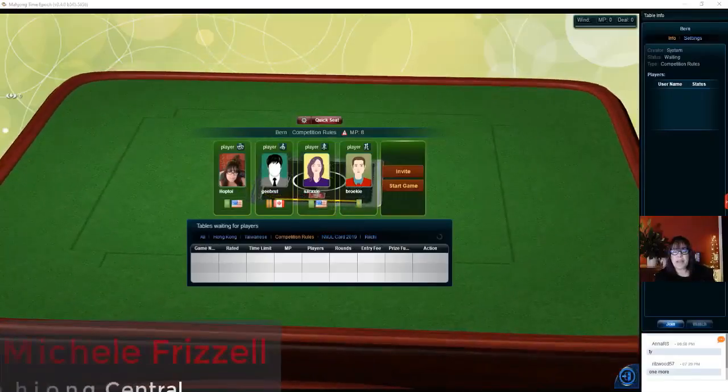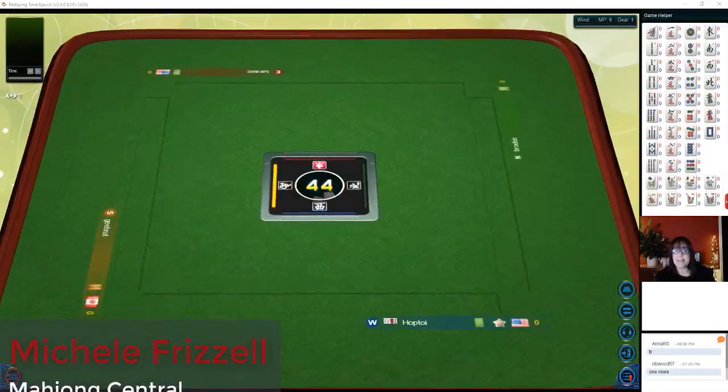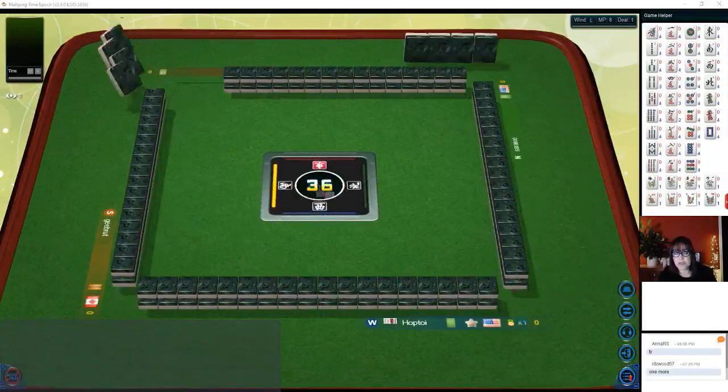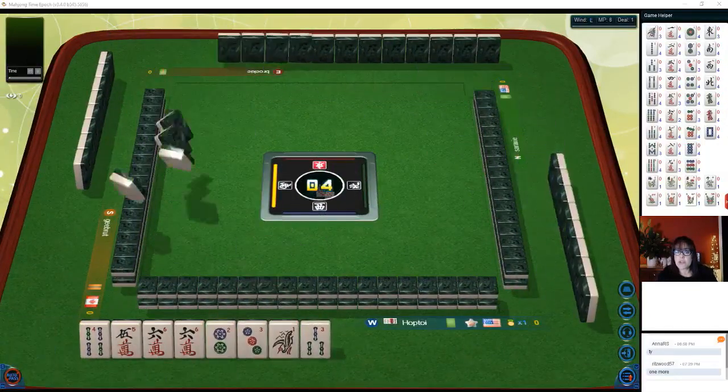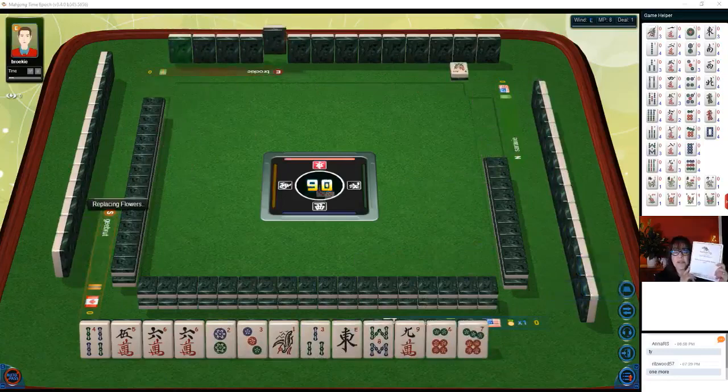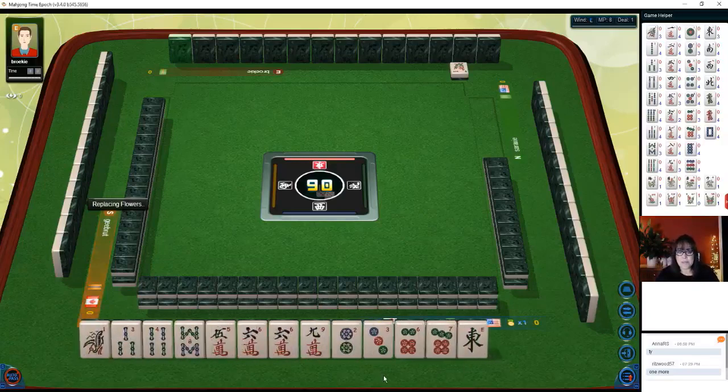We are launching into a table at Mahjong Time in this strategy theory session. We're going to be playing Mahjong competition rules. If you're new to this version, there is a link in the video description below to an introduction. There's also a link to a quick reference which has all the scoring elements — you need eight points to win.